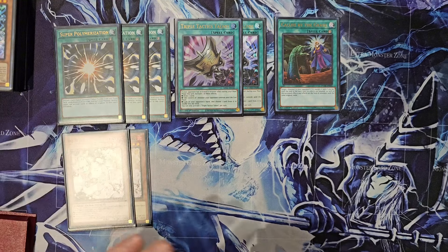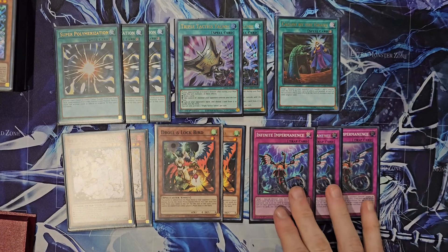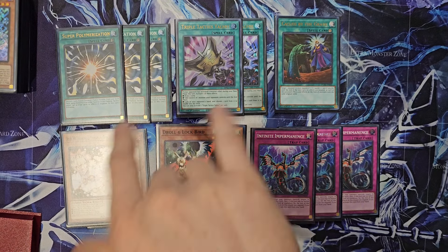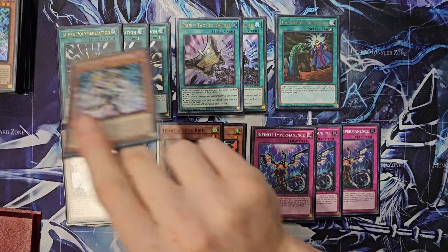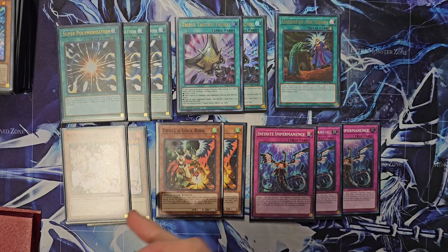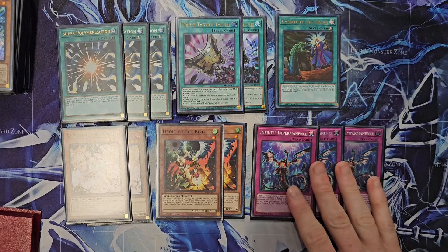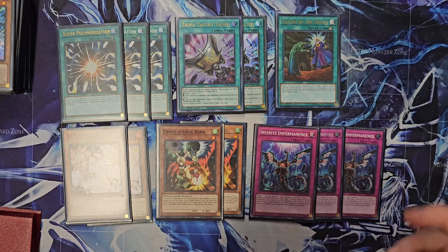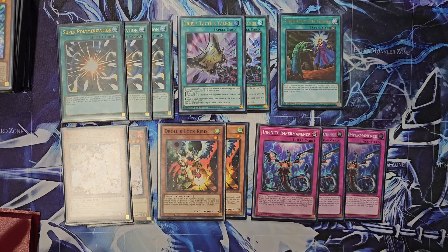For our non-engine: two Ash, two Droll, and three Imperm. Going forward I would definitely side Crossout, and in matchups where Super Poly was a bad card or Talents wasn't that great, I would side those out and maybe side out one of these just to make room. Because Ash hurts this deck, Droll kills what you're trying to do. I might even sub out one Imperm for Valor, or find somewhere else to fit that. But I would always play two targets just in case you draw the one-of and then your Crossout's dead — that really sucks.